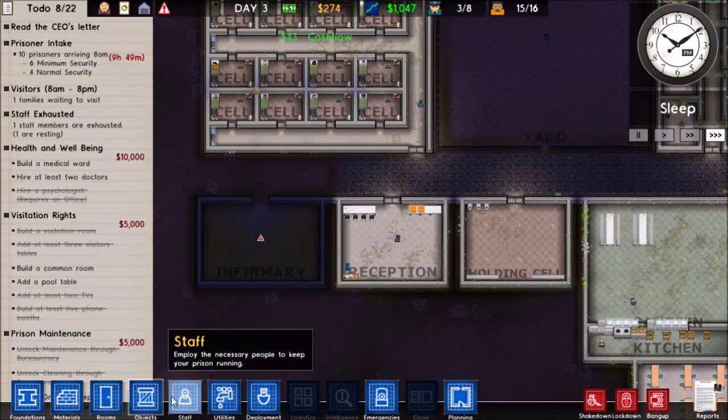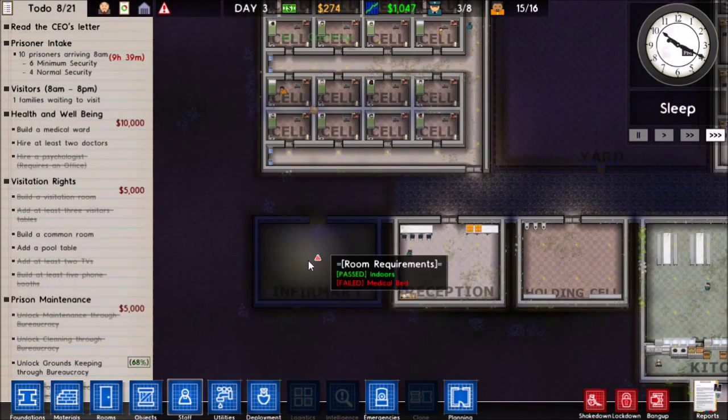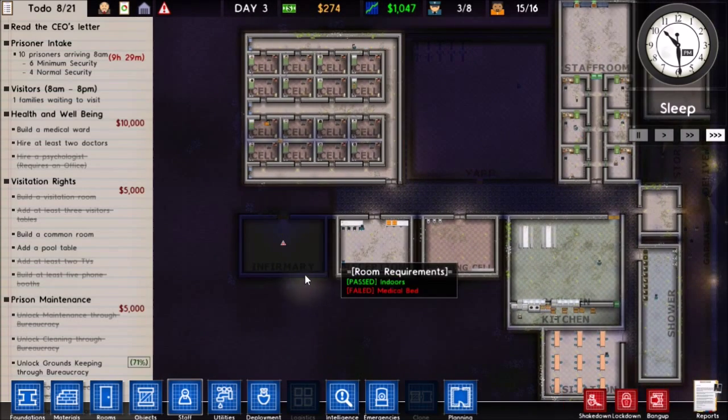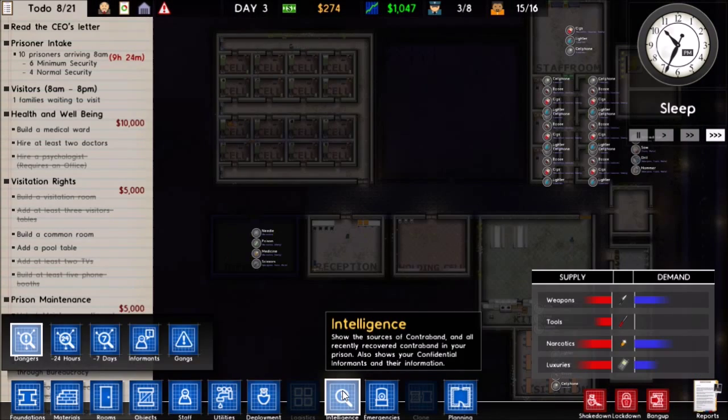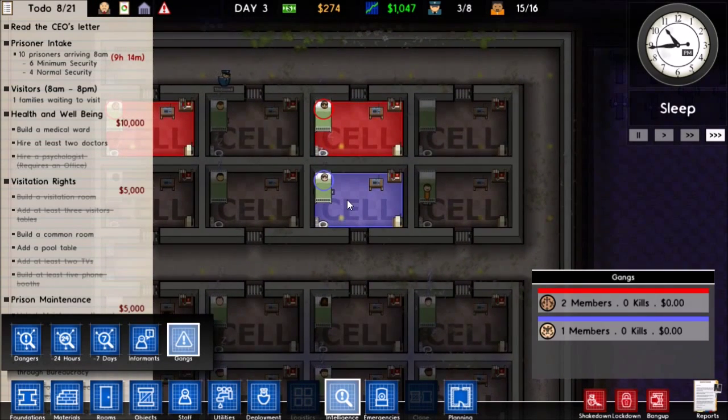I should also assign a guard to the infirmary, since prisoners can actually get drugs from there. On the intelligence screen — we have no informants, but we do have gangs.